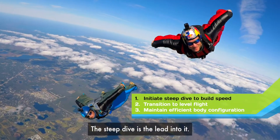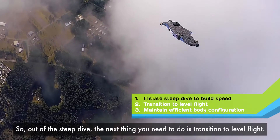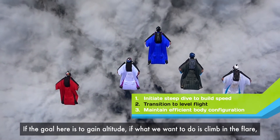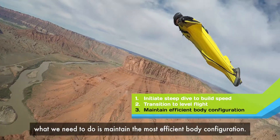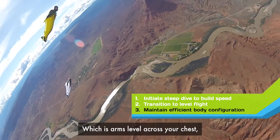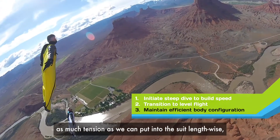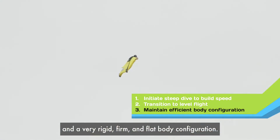The steep dive is the lead into it — that's where we get our speed and our energy. So out of the steep dive, the next thing you need to do is transition to level flight. If the goal is to gain altitude, what we need to do is maintain the most efficient body configuration: arms level across your chest, a slight D-arch from head to toe, as much tension as we can put into the suit lengthwise, and a very rigid, firm, and flat body configuration.